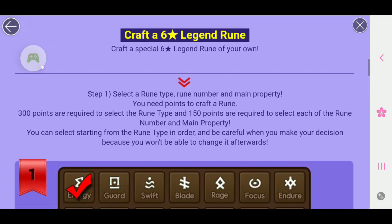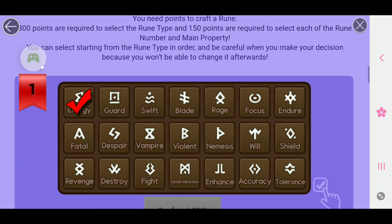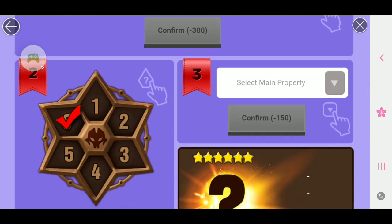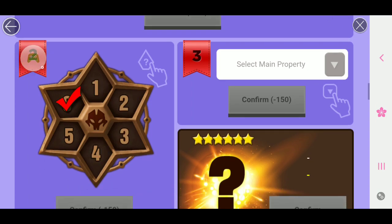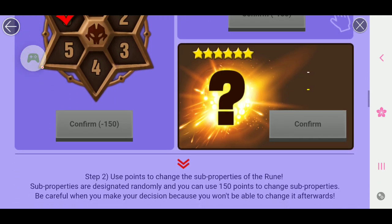When you acquire — Step 1: select a type of rune, rune number, and main properties. You need points to craft a rune. 300 points are required to select the rune type, and 150 points are required to select each of the rune number and main properties. You can select starting from the rune type in order, and be careful when you make your decision because you won't be able to change it afterwards. So first you would select what kind of rune you want to make — that costs 300 points. The next part, Step 2, is where you want it to be in slot 1, 2, 3, 4, 5, or 6. And the third one is the main property, and then you will be able to craft your rune.